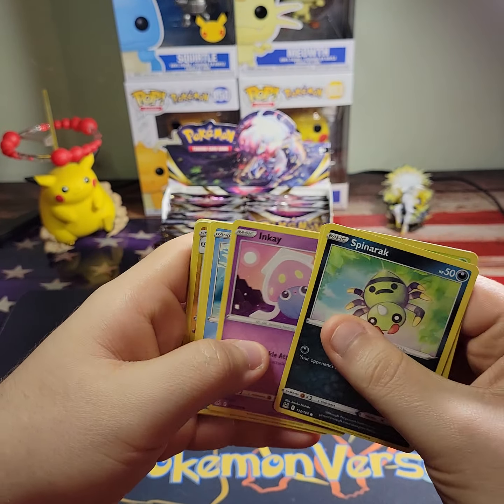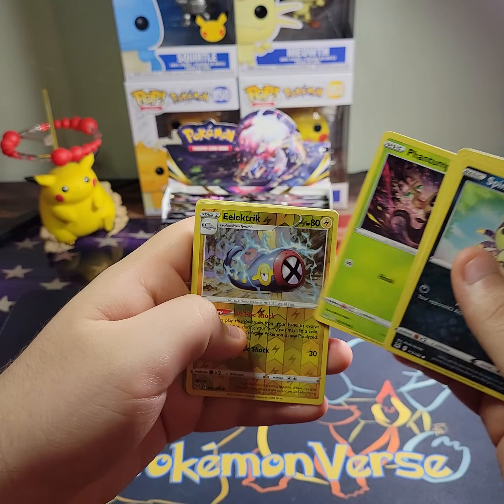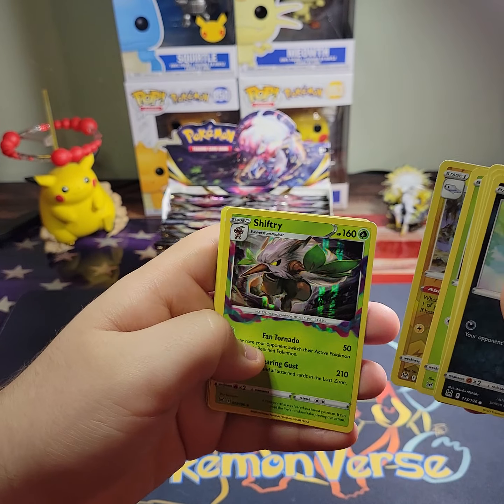We got Spinarak, Paras, Inkay, Basculin, Phantom, Electrike, and a Shiftry.